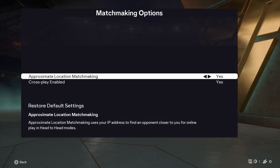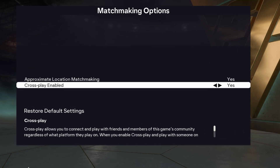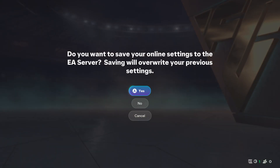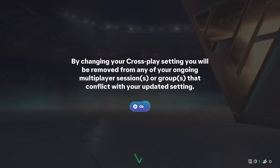Here we can now turn off crossplay. Select the second option called crossplay enabled and change it to no. Then press the back button and save the changes. Press yes and in the next window confirm again with OK.